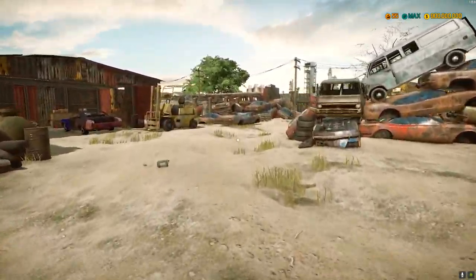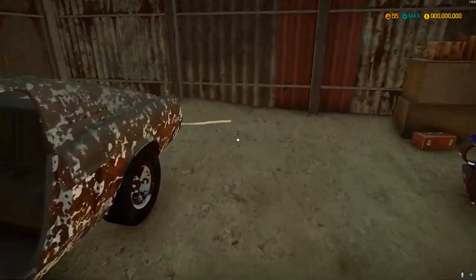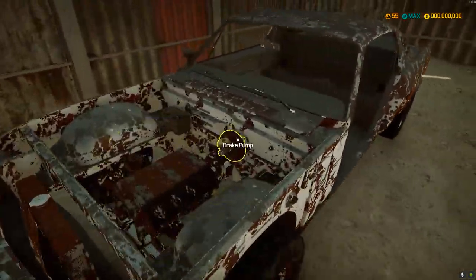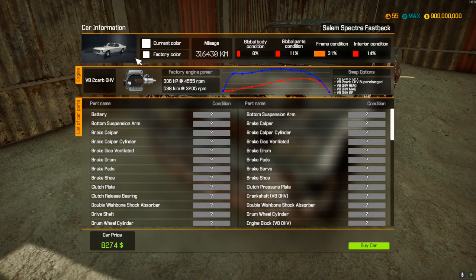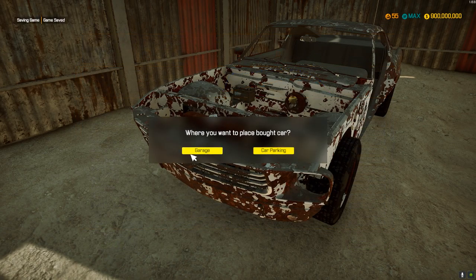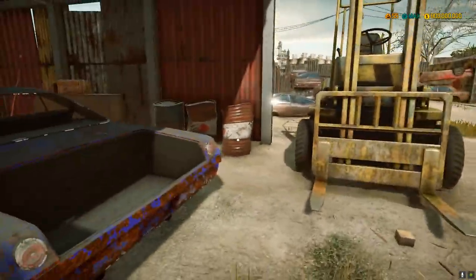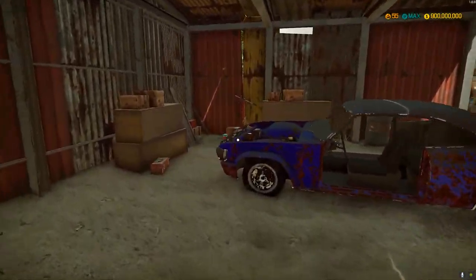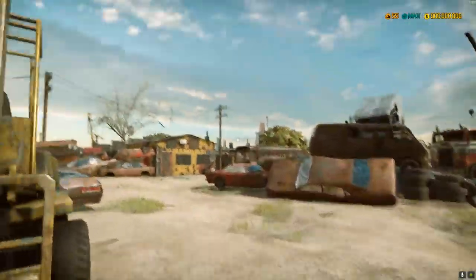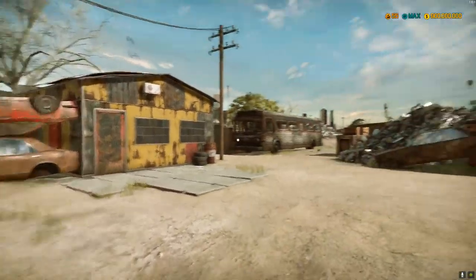Yep, definitely — okay yes, the Mustang! It has the back lights. We're definitely buying this. I want to go check — what is this car? It was kind of a drag car. We're gonna go check some more cars.